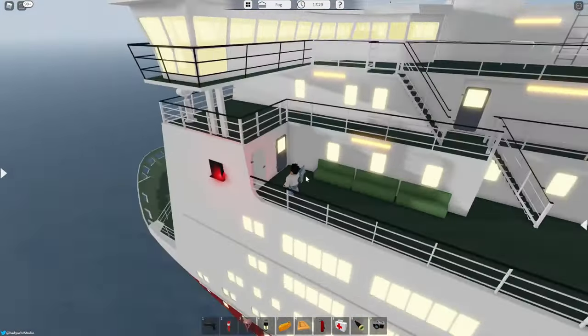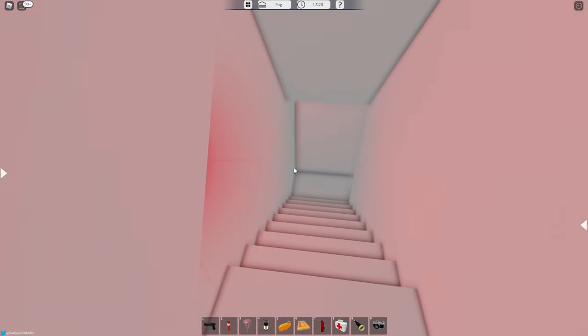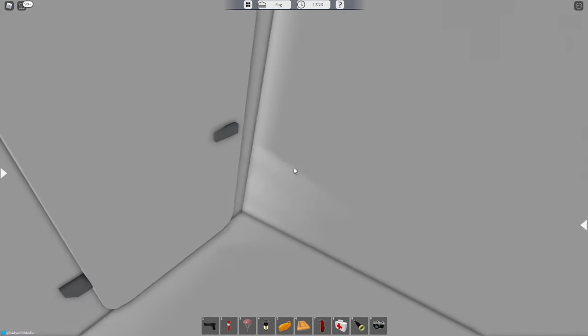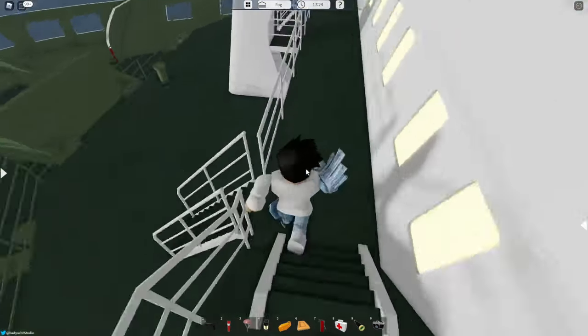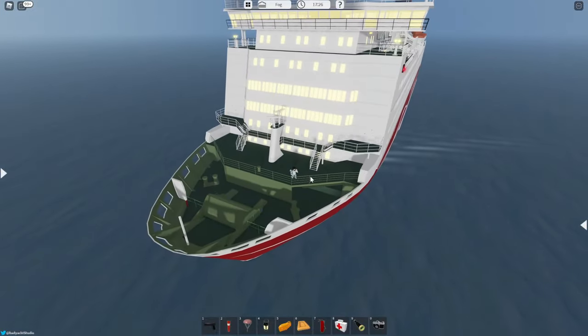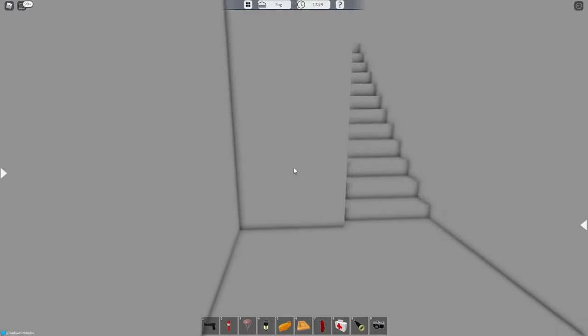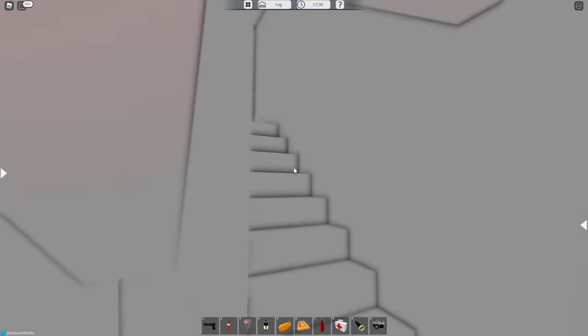Anyway, there is this one door which does have a staircase, similar to the Salad Class Cruiser, which takes you down to the bow of the ship. So that's like the only other interior of the ship besides the bridge — just this one staircase, which I think is kind of funny.